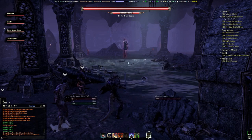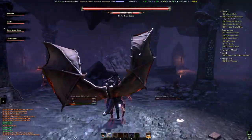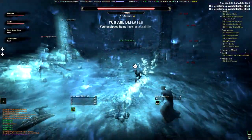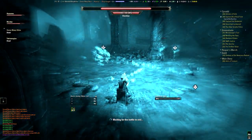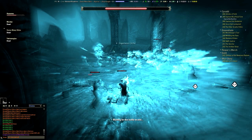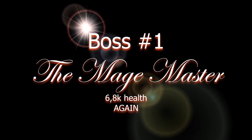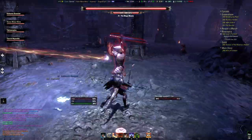First boss, the Mage Masher. He has a few adds who are, not surprisingly, mages. Let me show you what happens if you don't deal with them. Pretty much your tank gets slaughtered and not long after, your group gets slaughtered as well. So instead of going directly for the boss, have your DPS kill off the adds first.